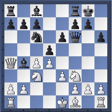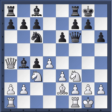So e3 from Aronian, castles from Wesley, bishop e2 — this is all well known. Then d takes c4, castles, and now bishop takes c3 from Wesley, which might have been premature.